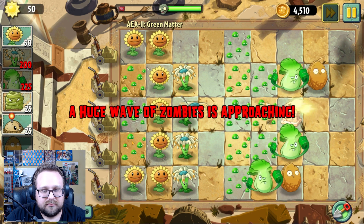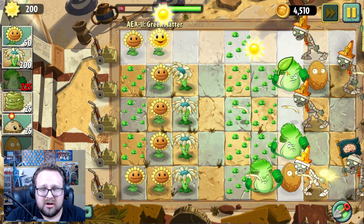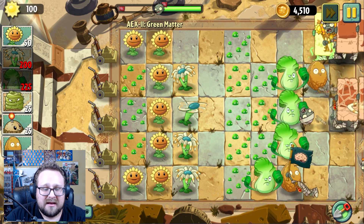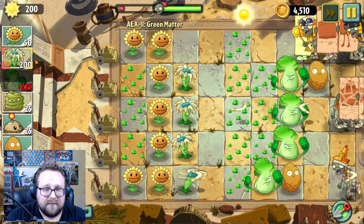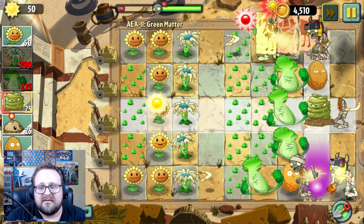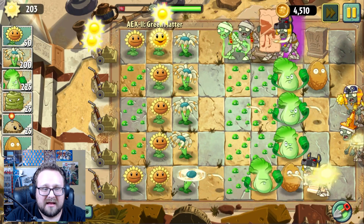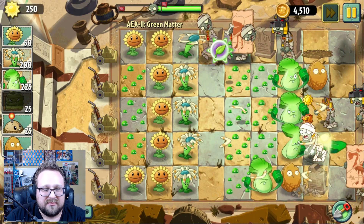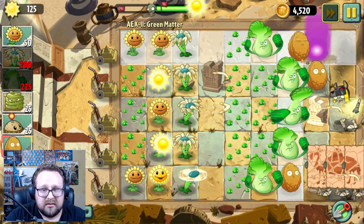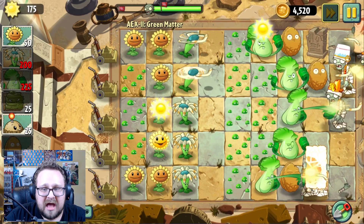What happens if I just plant through the graves? We have another sandstorm — oh, they punch everything around them! That's pretty cool actually. Nothing in the top lane though — that's a problem. I neglected the top lane. Oh, these graves are gonna be a problem, but Bonk Choy just treads through the graves like a punching bag. Oh my god, I love the Bonk Choy. I know it's not the greatest plant, but I love it. I need to shred through this lane because of the stupid tomb zombies spawning waves in my path. Now we have a full lane of Bonk Choy!